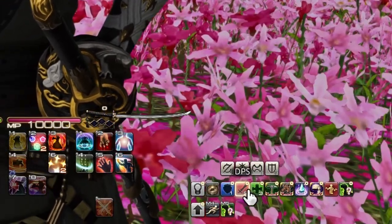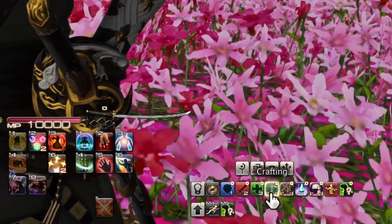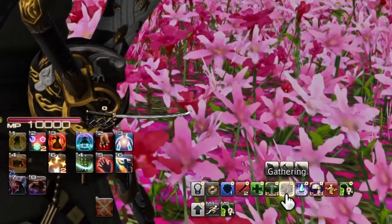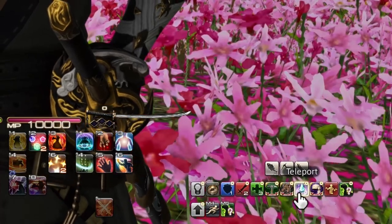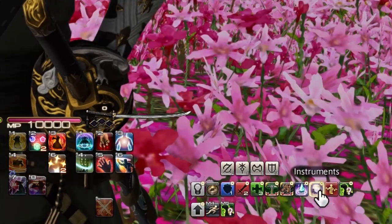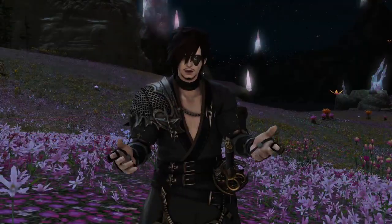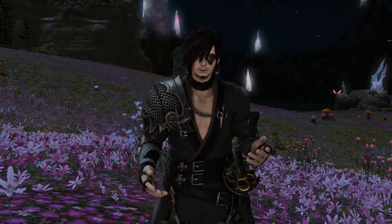I am basically going to show you how to have many, many more hotbars than you're already using by using only one hotbar, and our many default jobs such as Arcanist, Rogue, Marauder, Gladiator, and Pugilist and the like — basically jobs that become other jobs when they hit level 30, such as Thaumaturge to Black Mage. Essentially, these classes are free real estate for extra hotbars.